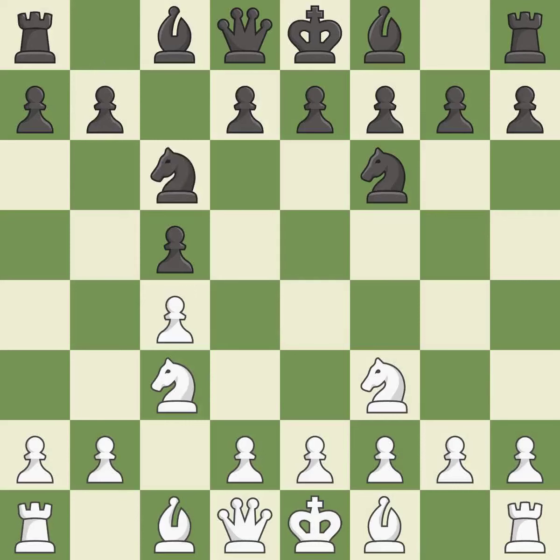Nc6 develops a knight off its starting square, getting it into the action. g3 prepares to fianchetto the light-squared bishop to g2, where it will sit on the long diagonal. This creates a threat to win a pawn. d5 strikes at the center with a pawn, fighting for space.